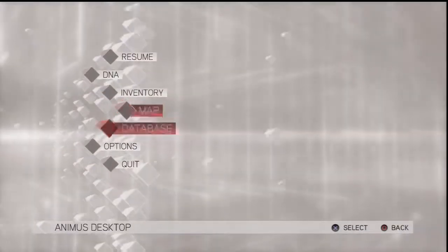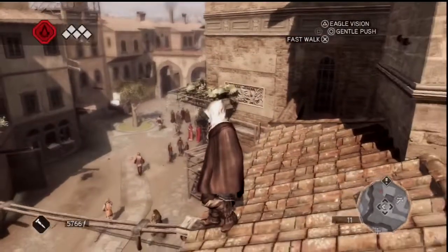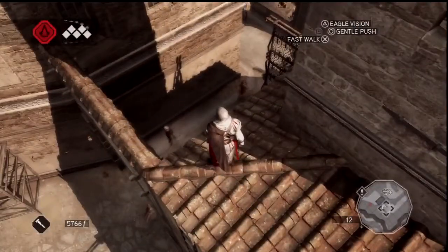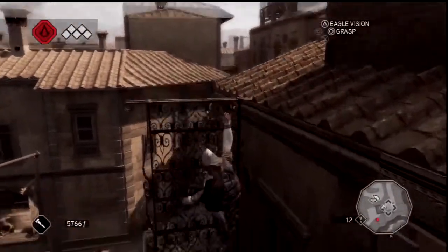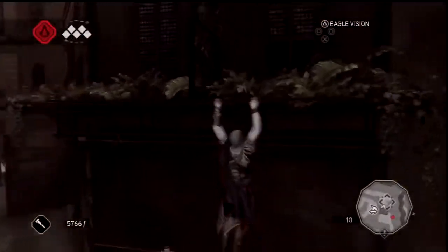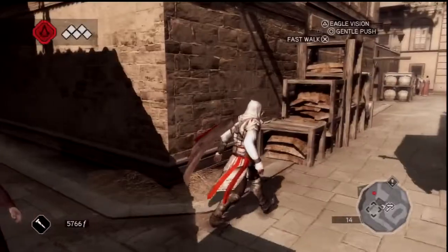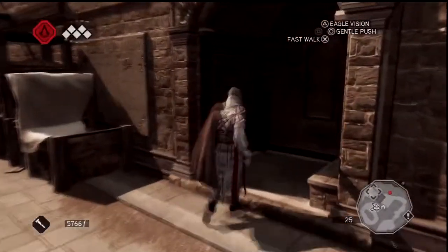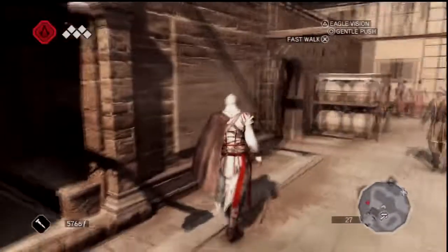I've got to remove my marker because it looks like there's a guy under there. Is there a guy under there? Am I going to have to kill a city soldier to get in here? Probably not, seems pretty far away. This is DaVinci's house — I just can't get in yet. We're doing this at a later date, apparently.